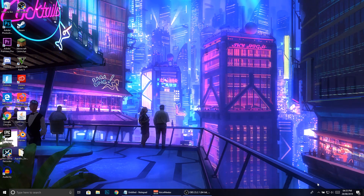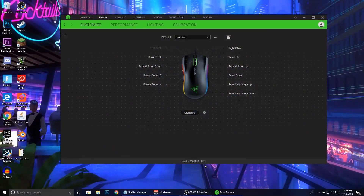I'm going to open Synapse because I'm on Razer. If you have another macro software you can follow the same steps - you may have to adapt a little bit but you should be able to pick up what I'm doing. I've got Razer Synapse open and I've created a new profile called Fortnite. If you're on Synapse just click here and create a new profile - my mouse actually has a lot more buttons that I can customize.